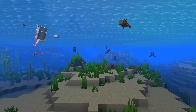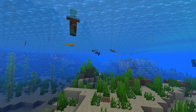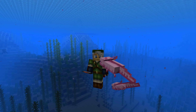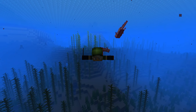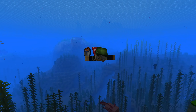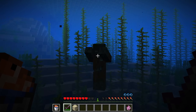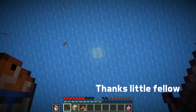Axolotls are hunters — they will chase after squids and other types of fish. They currently love tropical fish, although that might change. Tropical fish or tropical fish buckets can be used to tempt them and to mate them; use the mating item on the mob as with other animals. While you're holding a tropical fish or a tropical fish bucket in either hand, Axolotls around you will swim with you. They will also help you attack drowned or guardians. If you kill a mob that the Axolotl was either attacking or being attacked by, the Axolotl will give you a buff — clearing all mining fatigue effects and granting temporary health regeneration.